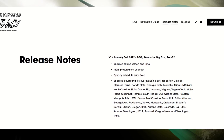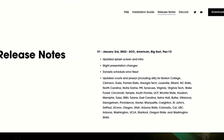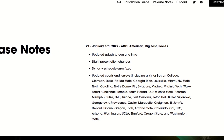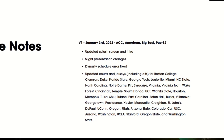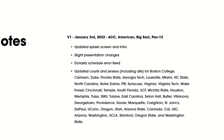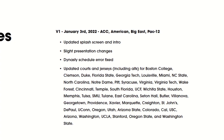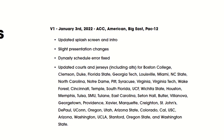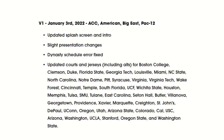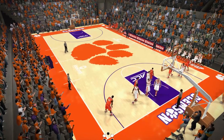There's a lot of love for NCAA football — it's nice to see it for NCAA basketball as well. The full list of teams with updated courts and jerseys in version one: Boston College, Clemson, Duke, Florida State, Georgia Tech, Louisville, Miami, NC State, North Carolina, Notre Dame, Pitt, Syracuse, Virginia, Virginia Tech, Wake Forest, Cincinnati, Temple, South Florida, UCF, Wichita State, Houston, Memphis, Tulsa, SMU, Tulane, East Carolina, Seton Hall, Butler, Villanova, Georgetown, Providence, Xavier, Marquette, Creighton, Saint John's, DePaul, UConn, Oregon, Utah, Arizona State, Colorado, Cal, USC, Arizona, Washington State, UCLA, Stanford, Oregon State, and Washington.